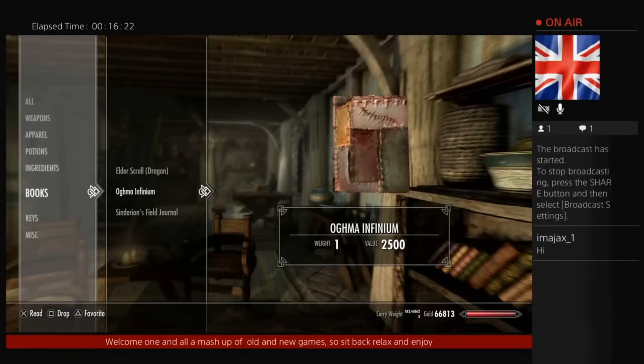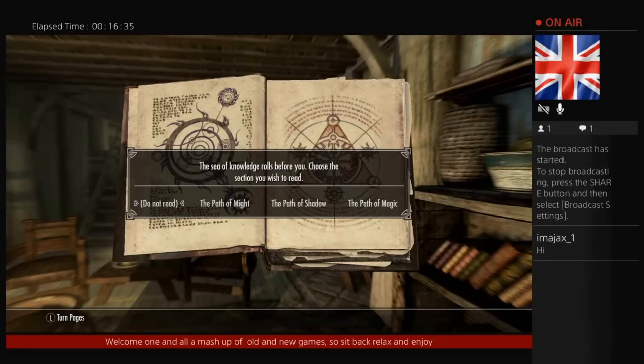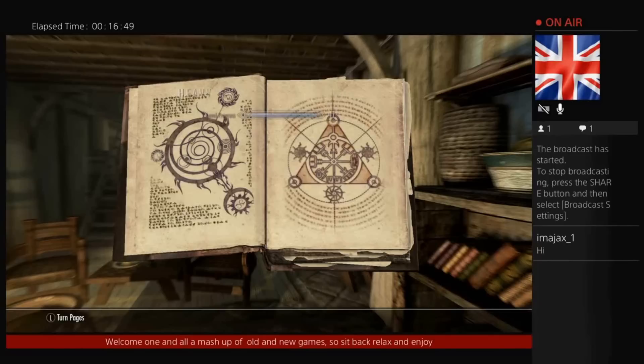On the Xbox One it will probably be button A and LB, RB - so press them all at the same time. Obviously you get your screen up like that.